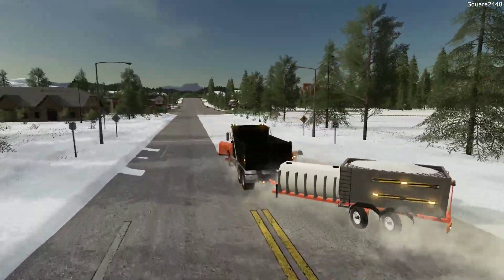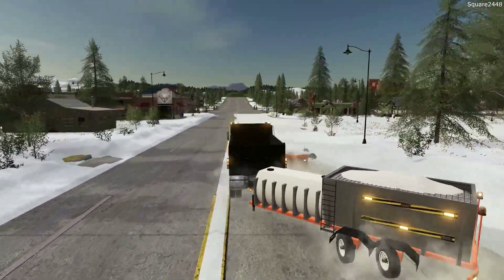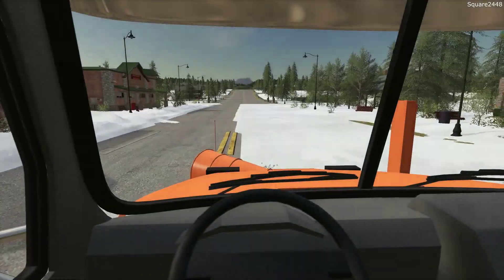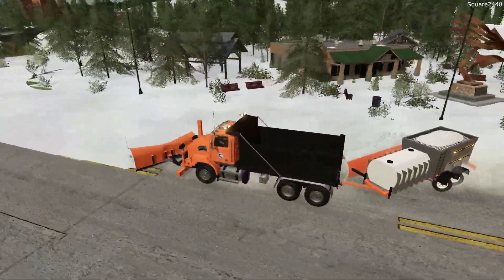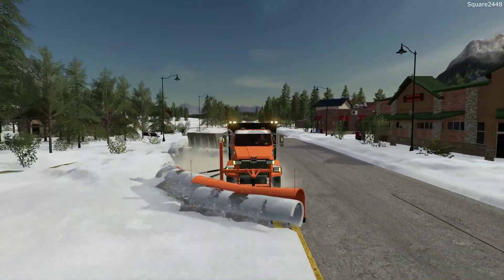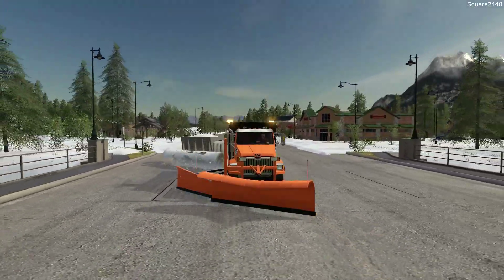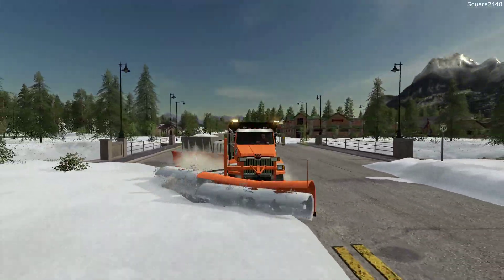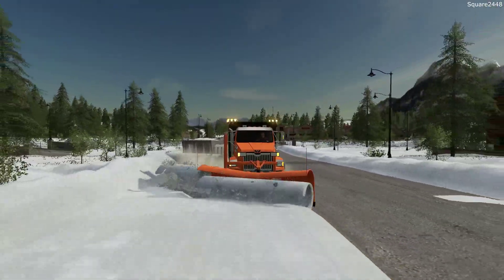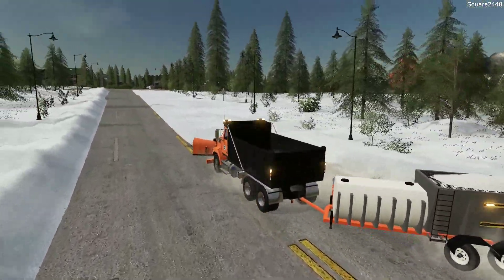This Western Star definitely has a lot of power — we do have a Cummins motor underneath with over 600 horsepower, and that is definitely needed for all this snow. We are pushing from the middle lane all the way to the edge of the road. It would have been nice to have a slightly longer tow plow, but if we make it too long it probably wouldn't function as well, and there's only so much this truck can do before we can't push the snow effectively.